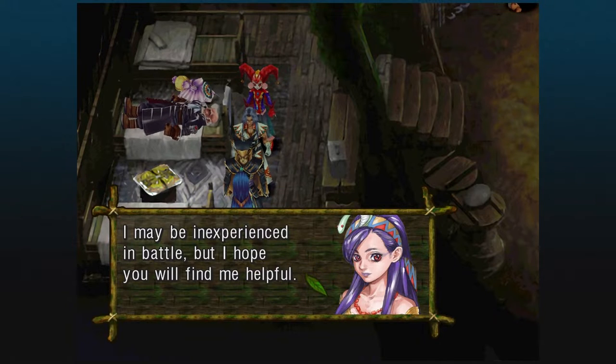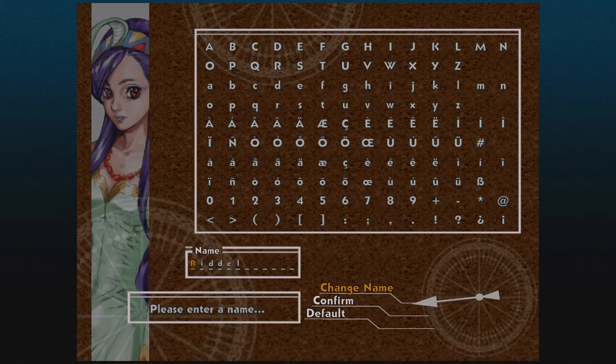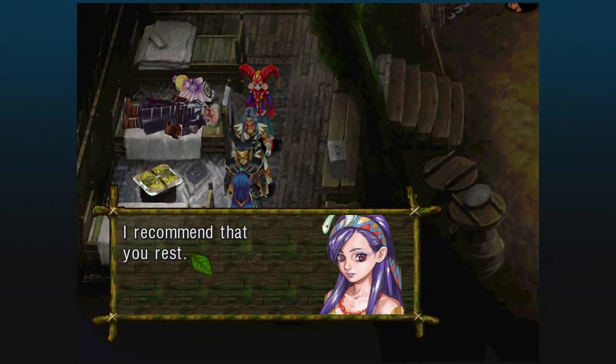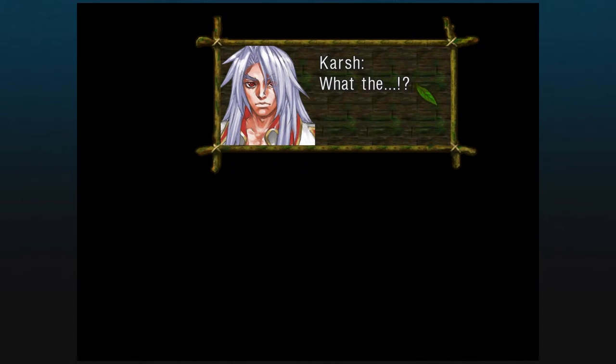Riddell will offer to join us — she's a very important character. Riddell joined the party; we're going to keep the default name. Before you rest here, make sure — as I told you in the previous episode — to make a new save file at this spot, or just before you go to the Isle of the Damned. This is the point of no return for that save file, and we will come back to it when we start doing our New Game Plus stuff.